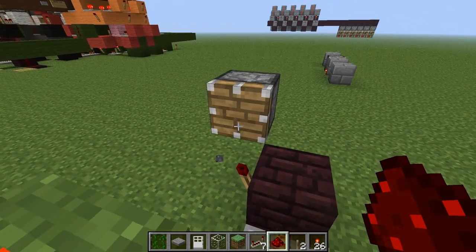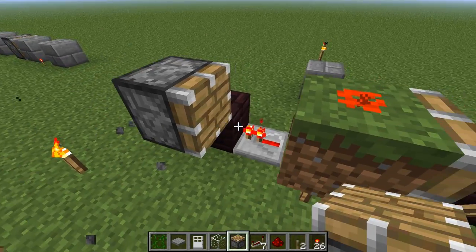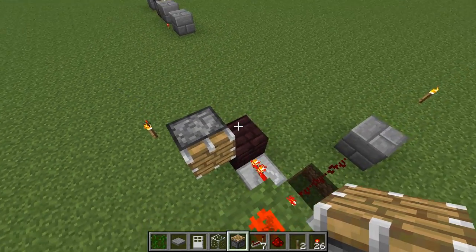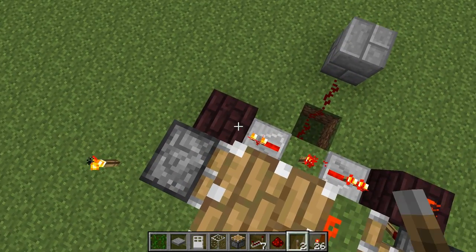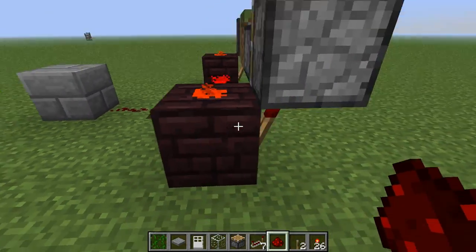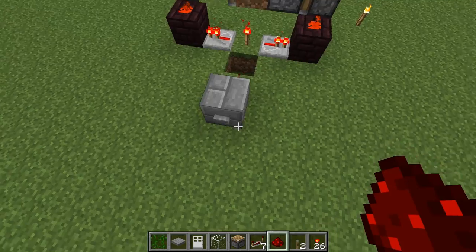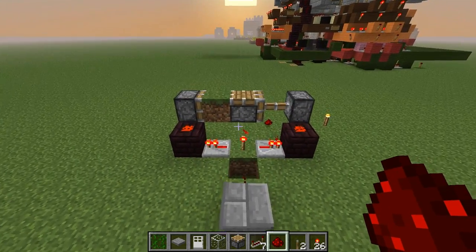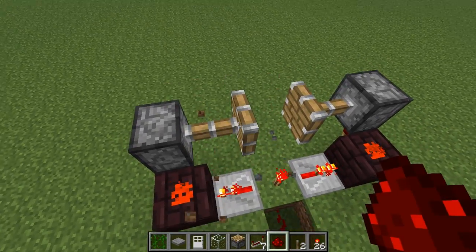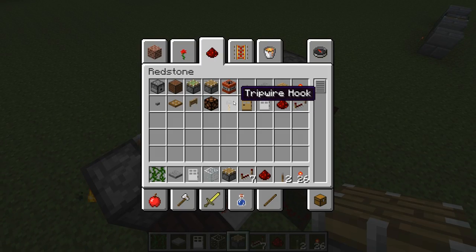Oh, that was genius. Oh boy. See, this is why you don't do this type of thing on camera. So it does check to see each time if it's the correct block — if that block can be placed there. But regardless, it's just kind of an interesting thing.